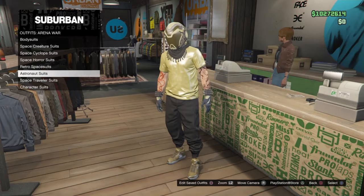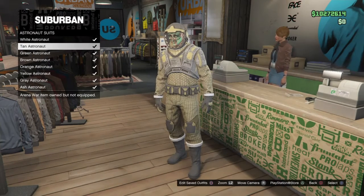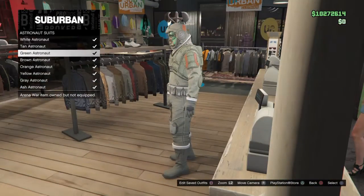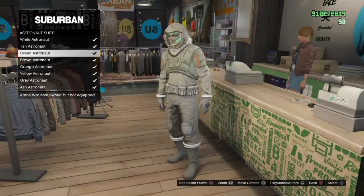If you need help getting the black and red joggers, hit me up in the comments — I've helped at least 50 to 100 players already. All I want in return is a subscribe. Now, from there you buy the Astronaut Suit. There are many color options — a cool tip: the green one has red or orange lights inside the helmet while the rest have white. I went with the tan.